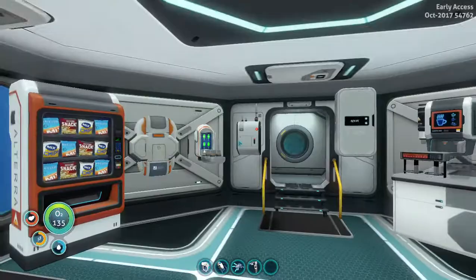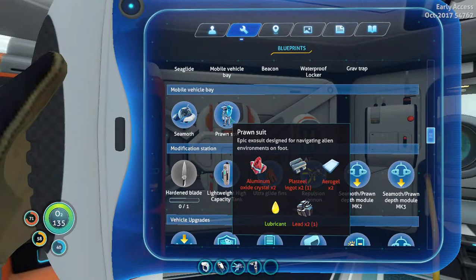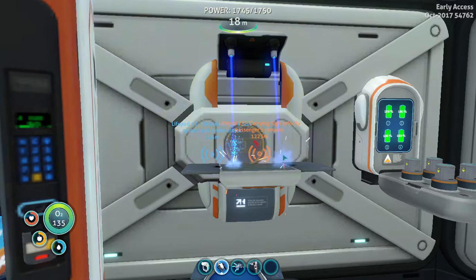Hello everyone, today I'm back on Subnautica and hopefully going to be able to make the prawn suit. I probably won't be able to but I'm gonna hope so. I already got out the materials I have: the lubricant, the lead, and the plasteel ingot. I have the materials to make another plasteel ingot so I'm just gonna do that really quickly.